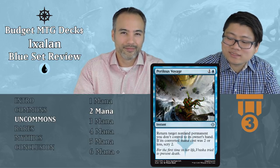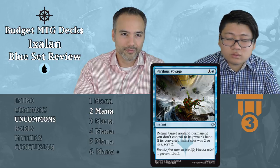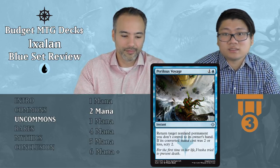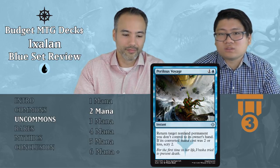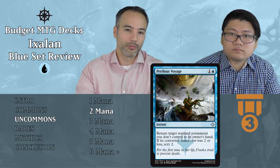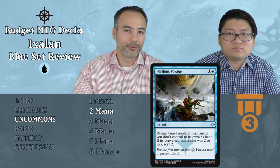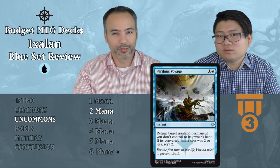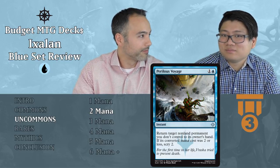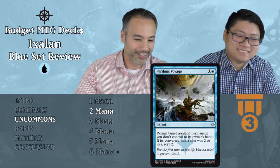Perilous Voyage — one and a blue instant: return target non-land permanent you don't control to its owner's hand. If it had converted mana cost two or less, Scry 2. It bounces everything you want, and if it's a small thing you also get Scry 2 — that's really nice. Most of the time you probably want to bounce bigger things, so the Scry 2 isn't always relevant. Note: if you target an opponent's Treasure, it has converted mana cost zero, so you would Scry — but they can just sacrifice it in response, so don't target their Treasures. Just bounce their bomb.